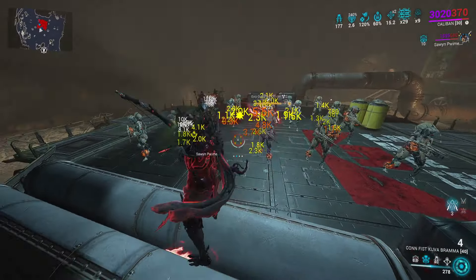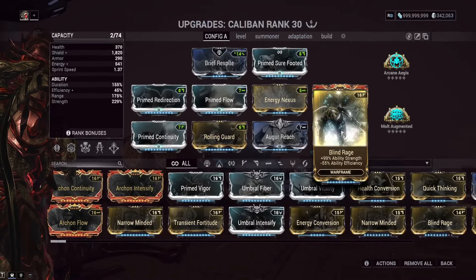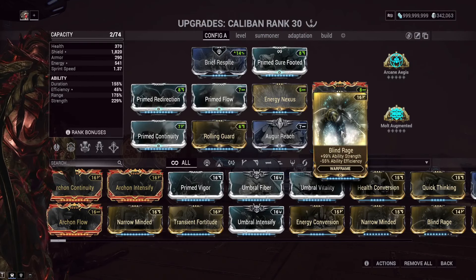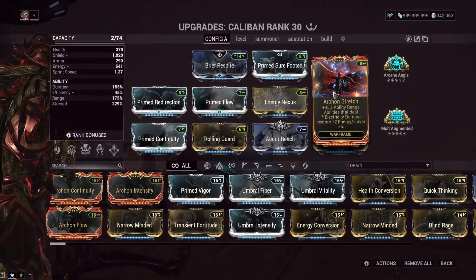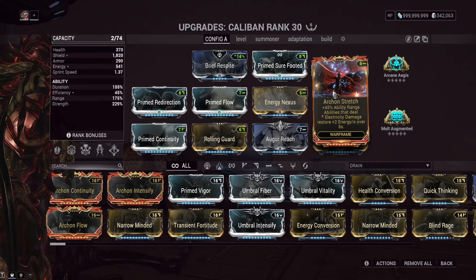Additionally, enemies damaged by the pet have an increased chance to drop health orbs, which if you have Equilibrium gives you even more energy. So it's a very good caster companion. If you're running Archon Stretch and are energy hungry, you could change your build to put on Blind Rage. Archon Stretch — this mod from Cavia Garrison — gives you energy per second once you deal electric damage via an ability.